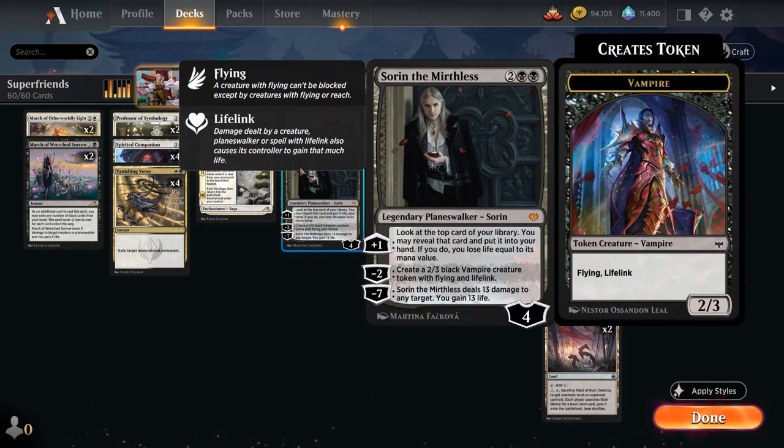We also have two copies of Sorin the Mirthless, which can be a card draw engine with the plus one, especially if we reveal some lands that don't cost any life. He can make 2-3 flying lifelinking vampire tokens if needed, and the minus seven has also been used a few times to close out the game.